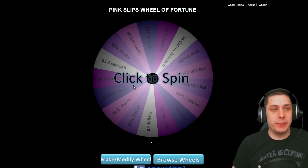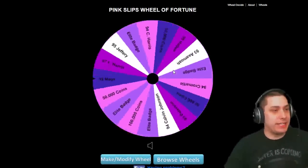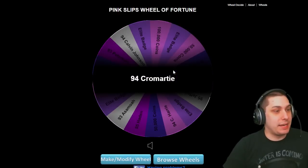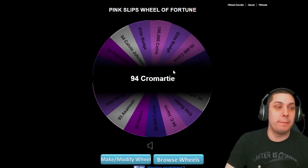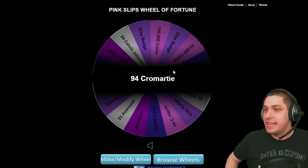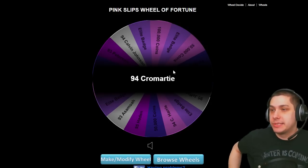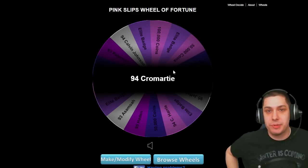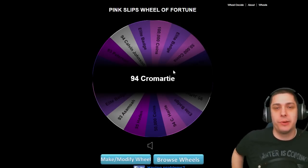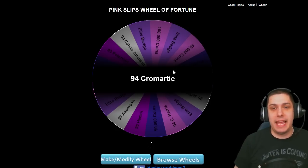Here is the Pink Slips Wheel of Fortune for today. We are playing against Booger21Sprint, and let's see what he's going to be playing for. It's the 94 Cromartie — my starting cornerback, who was actually the answer to the trivia question. You'll see I'm using positional set Patrick Peterson as my number two corner at the moment. Might swap that depending on how things go in the game.